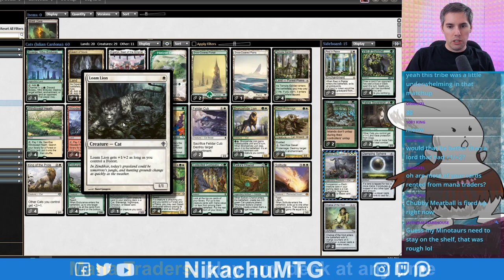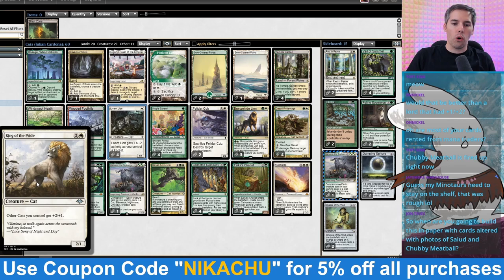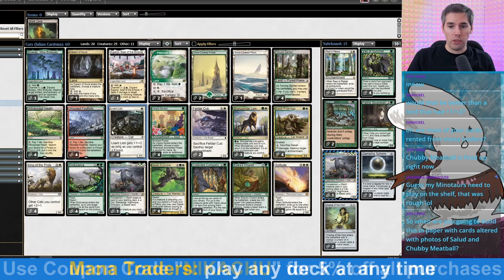Our one-drop is going to be Lomelion — essentially like a Curd Ape. I don't know if this is the best we can do, but hopefully it's going to be fine. A one-mana 1/1 creature that gets +1/+2 as long as we have a forest in play. Some of the better lions in this deck, however, is going to be King of the Pride: +2/+1 to all other cats you control. That's pretty serious.